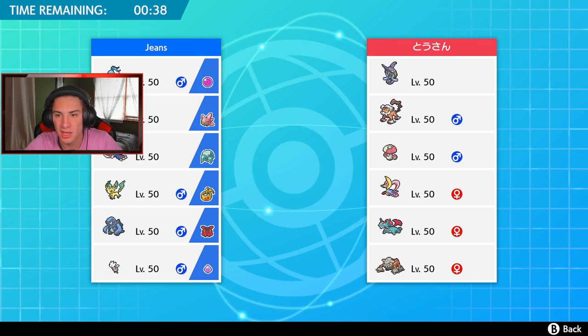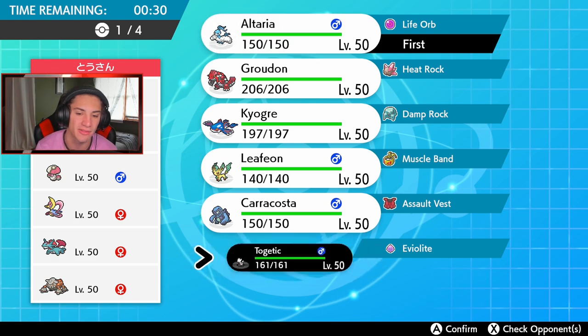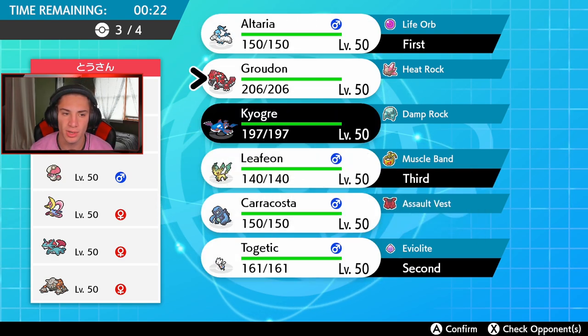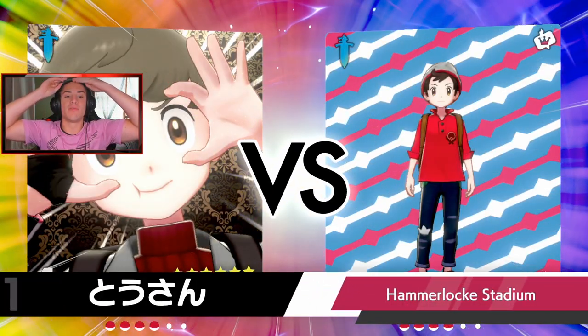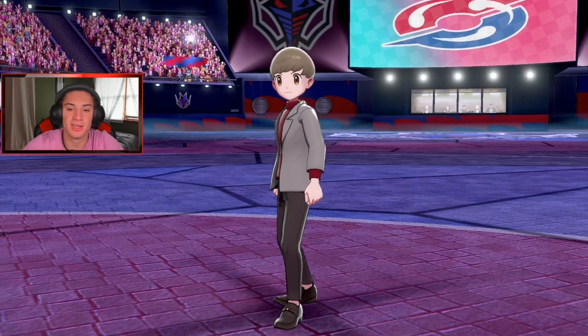The only problem I'd have with Altaria is Tapu Fini coming in and setting Misty Surge — that terrain is a little scary. I have nothing to change the terrain which stinks, but we're gonna be thriving. Hopefully he doesn't bring Tapu Fini, but that's a bold statement — everyone brings Tapu Fini. We do have Natural Cure which is nice for Altaria in case we get a status condition. He might lead Landorus and if he does, we're gonna be struggling here in battle number two.